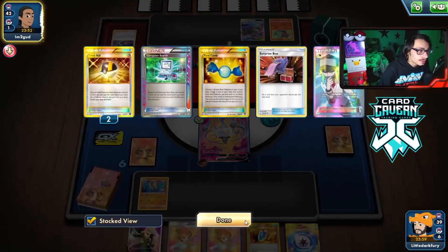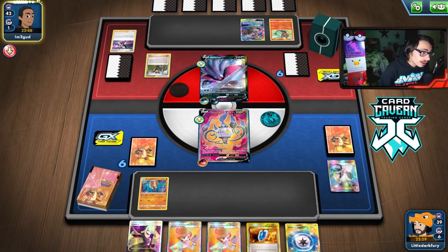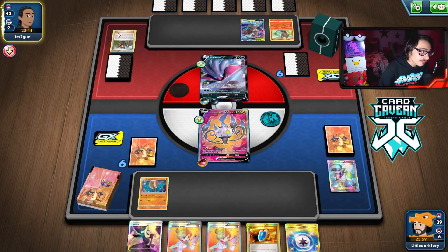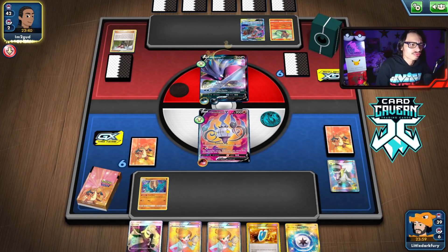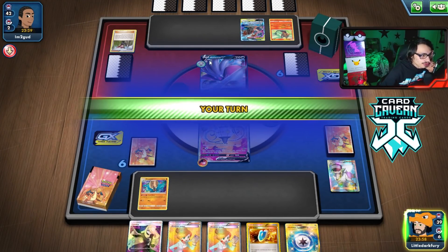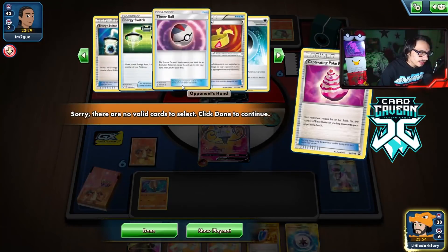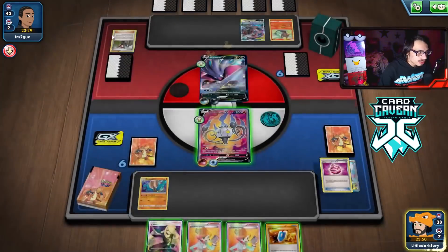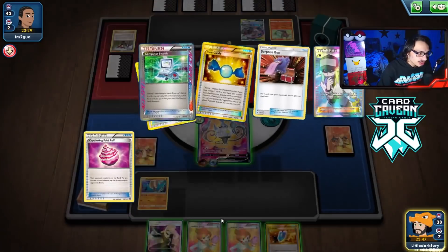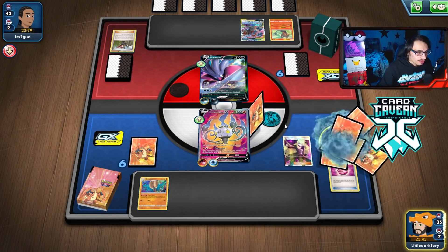They could still flip heads on confusion which would be annoying, and I don't want them to drag my Amistar into the active spot - unless I draw a Guzma or Float Stone. They fail the confusion flip - I guess they played it just to burn a trainer. Interesting they don't attack. Let's Captivating Pokepuff to see their hand - they've got a bunch of items! The item lock did damage.